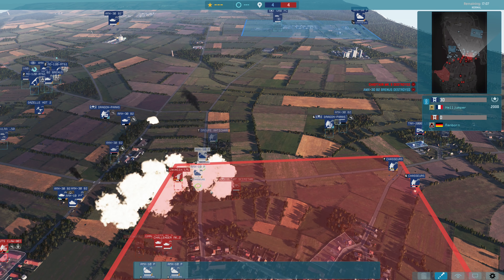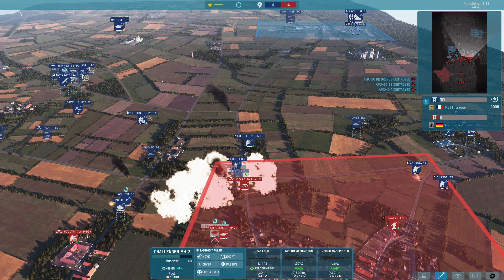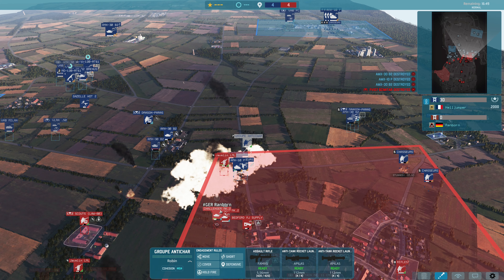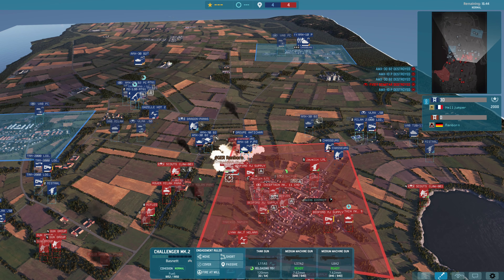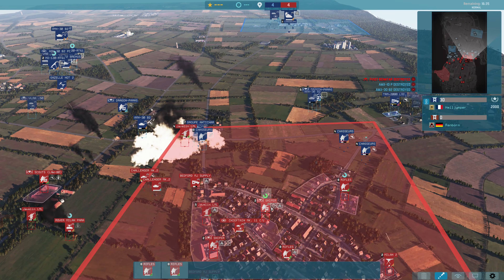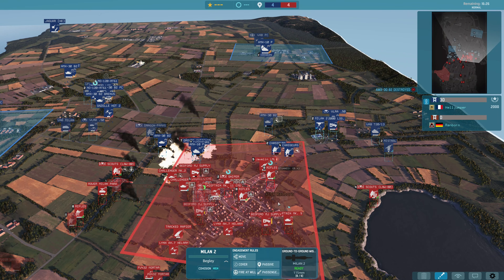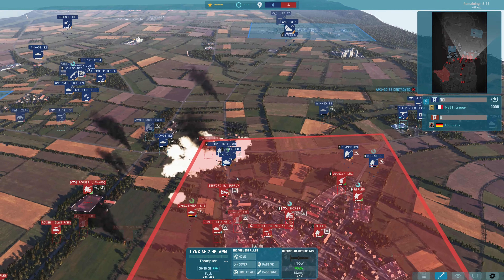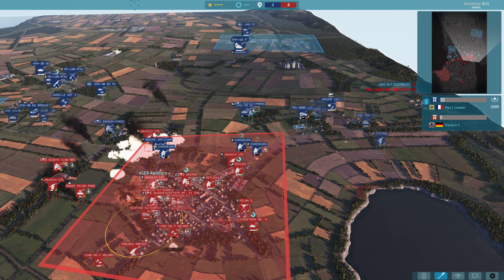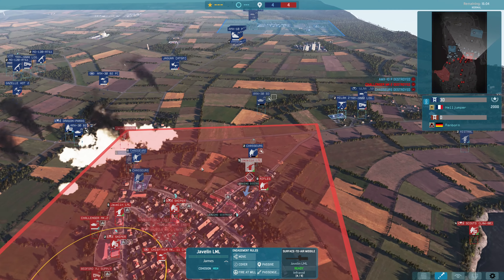That's another problem with heavy tanks: every unit can receive crits, and if you have fewer units then a crit is a bigger problem. That Challenger lost that fight purely on a skill issue basis — not sure why he chose to expose himself to that crit. The Brennus runs out now. Ranborn has no sappers, so he's forced with his very slow tanks to try and clear out the AMXs — it works, but in the smoke it's very difficult because the Anti-Char will kill you and you can't reverse while being so slow. The Chasseurs walking across here was a bit counterproductive — they're dead now.